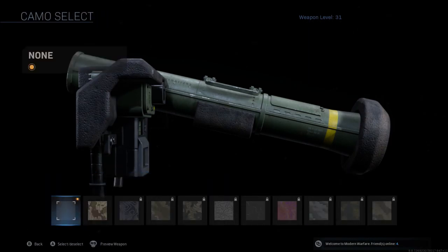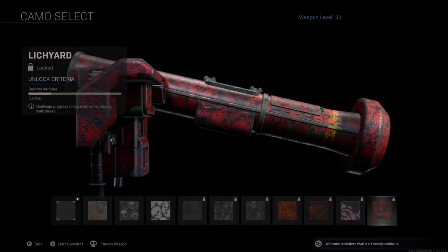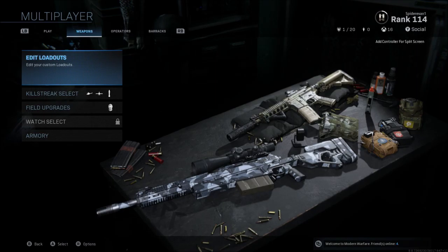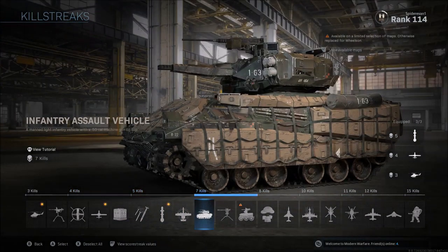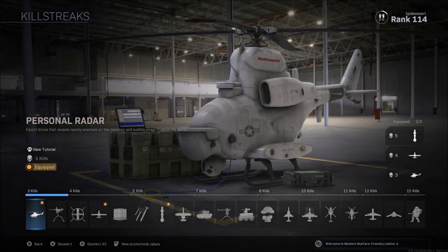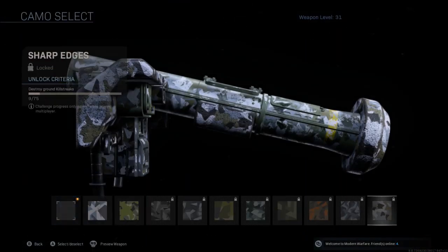More specifically on the Joker, it's going to be the splinter camo challenge. I'm only at 9 out of 75, and you have to destroy ground scorestreaks. Looking at the scorestreaks in this game, there are essentially four killstreaks you can destroy — you can't really destroy a care package and nobody ever gets the juggernaut. So it's essentially four killstreaks you have to destroy 75 times, and somehow I've only done it nine times.